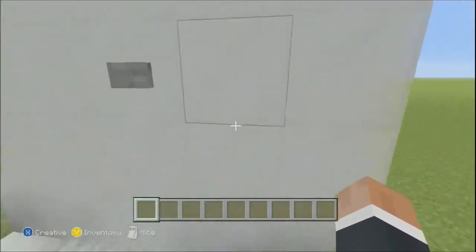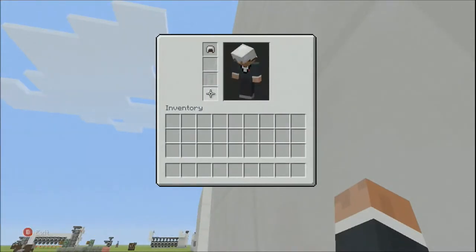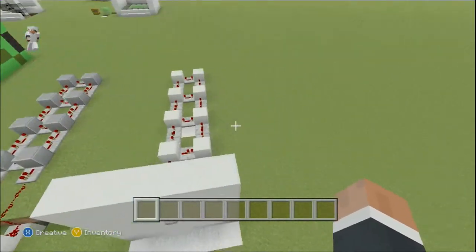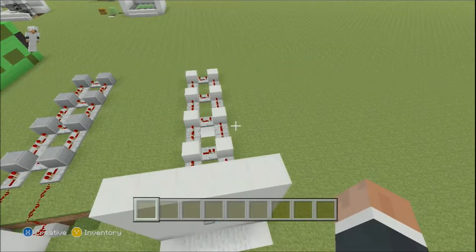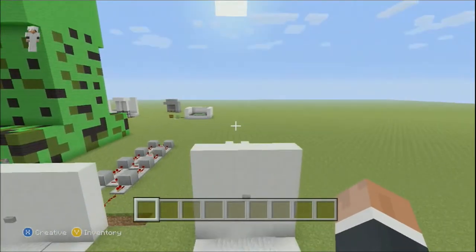Now, if we stand on our dispenser, you can see — no armor on — we get our helmet, boots, pants, and chestplate. That is how you build the simple armor equipper. Really simple, really easy redstone build that you will need.